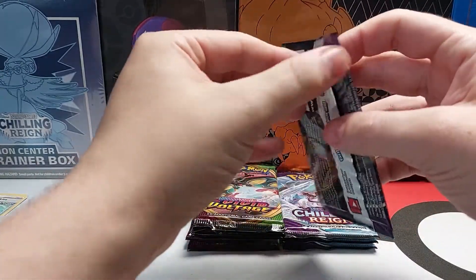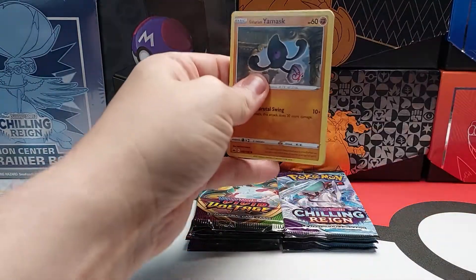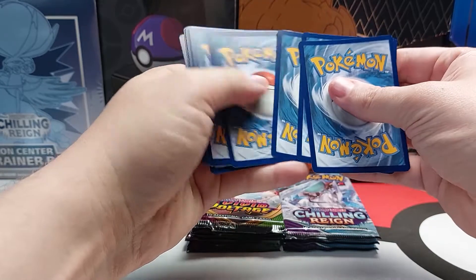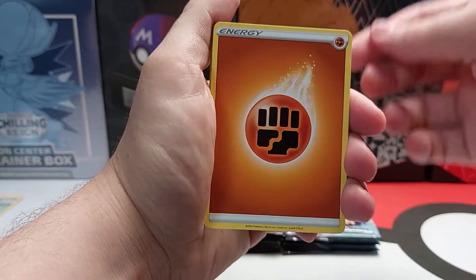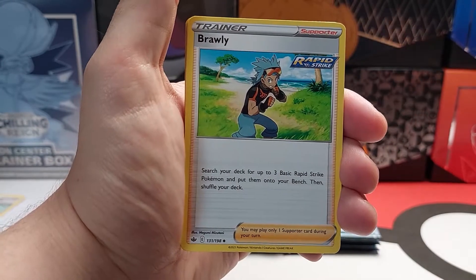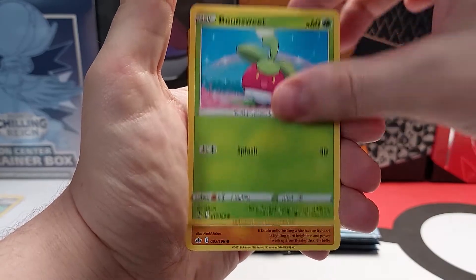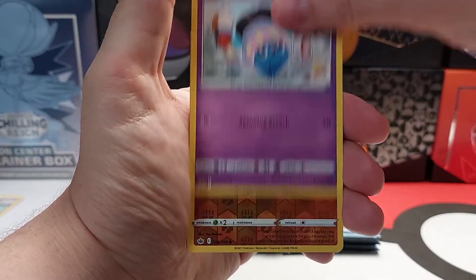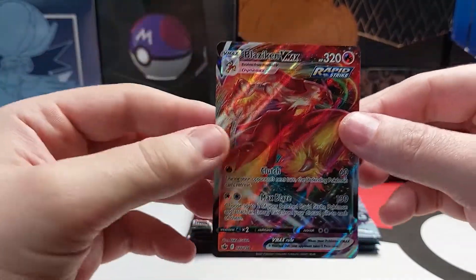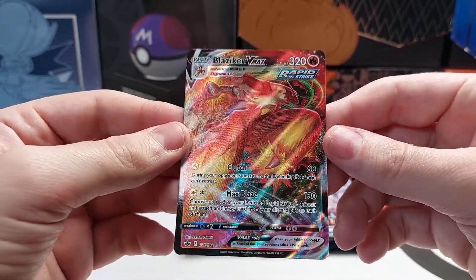Next pack. Code card. Energy. Rock Ruff. And... oh, nice. Blaziken VMAX. That's a nice looking card. Beautiful.